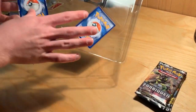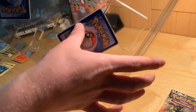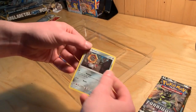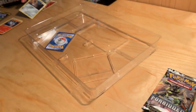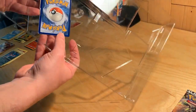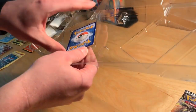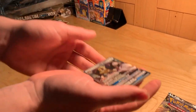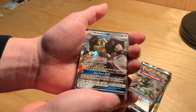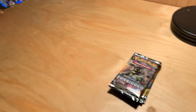Getting these oversized cards out without bending them is tough, but there we go - there's the Meltan card, really nice with the sparkles. And the Melmetal GX oversized card came out pretty well - better than expected. I know it's just a promo but it's a really nice card and I think this box is the only way you can get it in Pokemon cards.